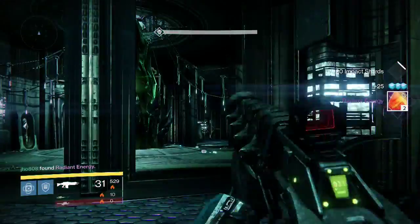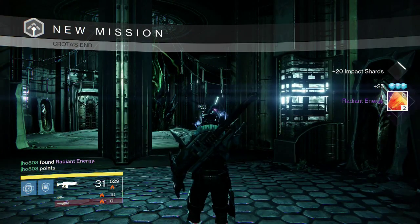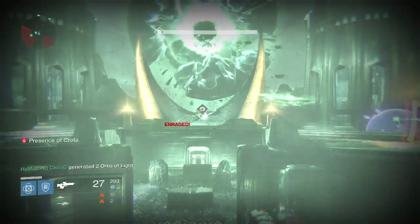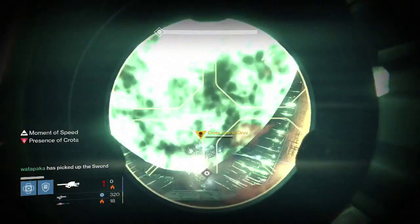On my Titan for the Deathsinger part, we get two Radiant Energy once again. Pretty unlucky on the Deathsinger part, how many weeks in a row now. But anyways, going into the hard mode Crota kill on my Titan.